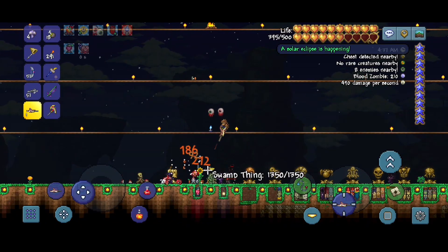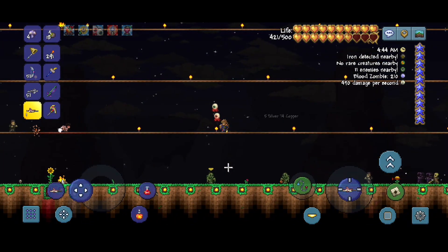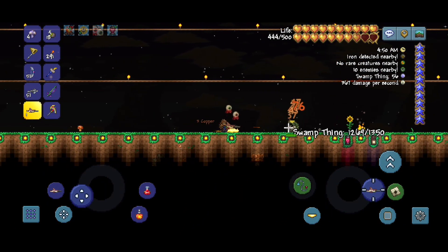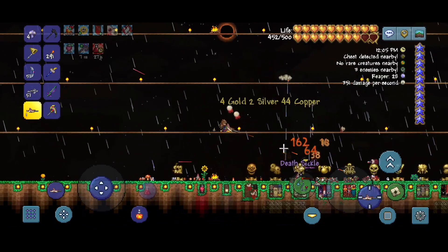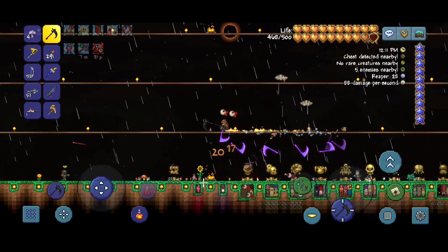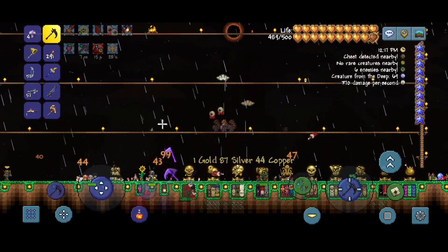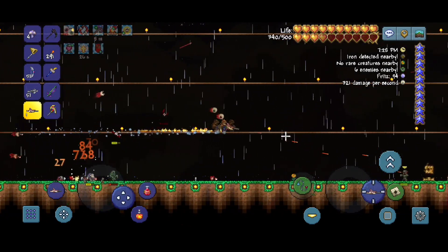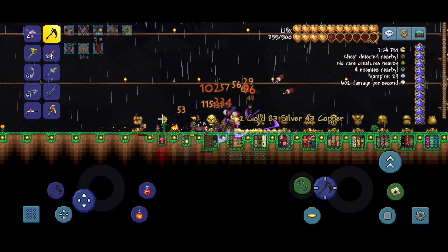Another Solar Eclipse is happening. Let's just do it — we might get another Broken Hero Sword and we can make the Terra Blade in this episode. That'll make up for no Money Trough. A Deathsicle! I'm really tempted to switch to the Melee class, but I'm gonna stick to being a Ranger until maybe after we defeat Plantera. We didn't really get much other than the Deathsicle — we killed three Mothrons, but none of them dropped anything.